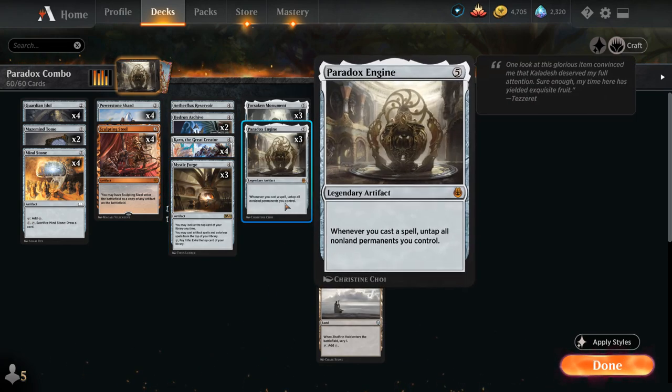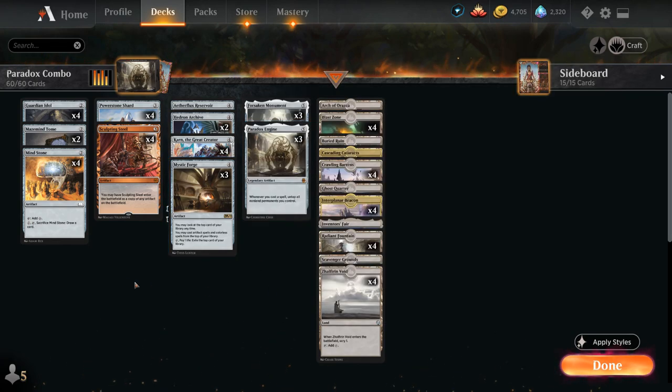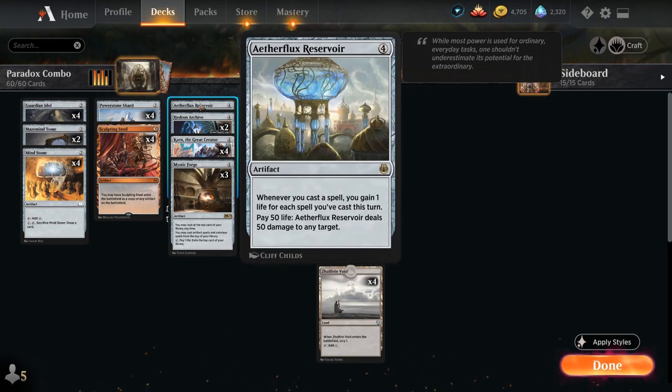If we have both Mystic Forge and Paradox Engine in play, plus a couple of mana-generating artifacts, we get to cast spells off the top of our library, untap all those artifacts to generate more mana, and we can potentially play our entire deck in one big turn. The win condition is one copy of Aetherflux Reservoir, an artifact that gains us one life for each spell we've cast this turn. If we play Reservoir later in the turn, it tracks all prior spells, so we can suddenly gain a ton of life and then pay 50 life to deal 50 damage to any target.